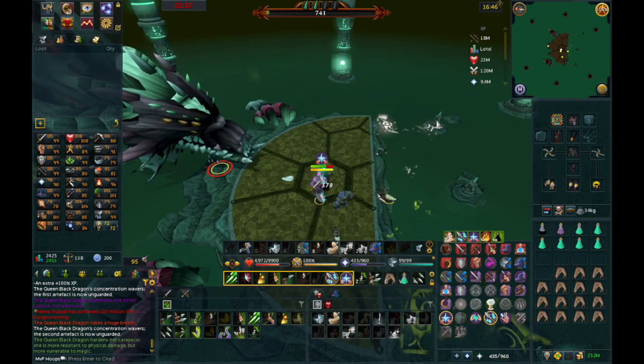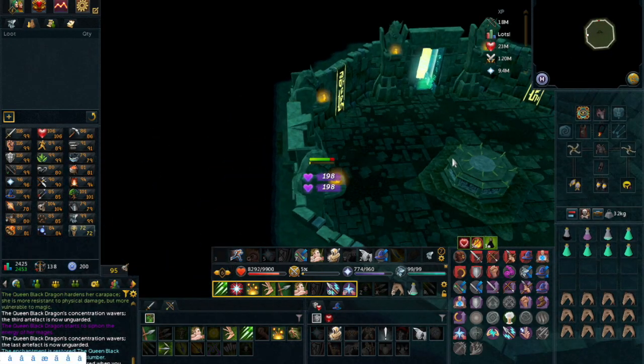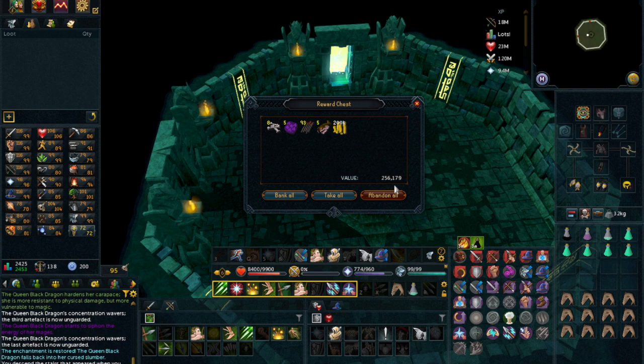I also have a loot from 100 QBD kills video if you want to check out what loot you would get from 100 kills. It's pretty consistent. Here I get 250k — that's a pretty basic drop. They usually drop around 200k, so it's pretty good. All the drops are pretty consistent.